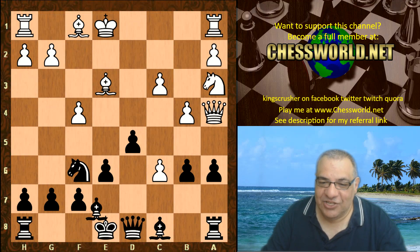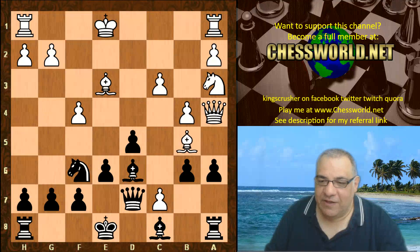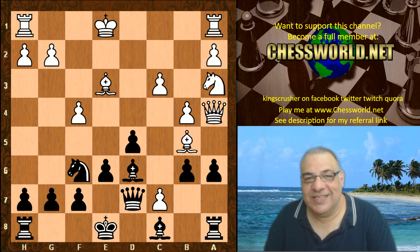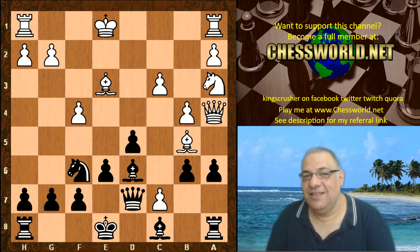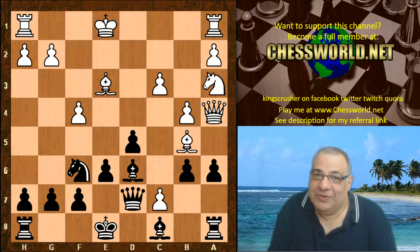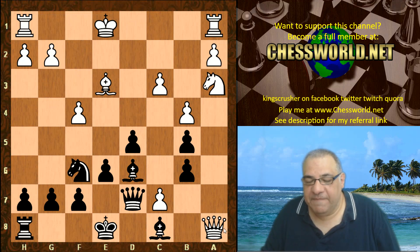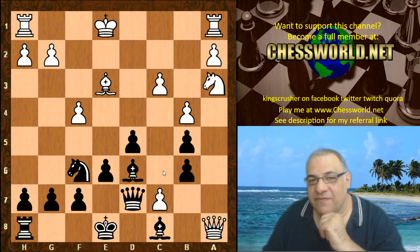Leela doesn't care — she plays Bishop d6. c7 check, Queen d7, and White goes for it: Bishop b5. That was the whole point of Knight a3. So is Leela tactically clueless and has just lost the exchange? Well, tactics are in context — the wider context. There's a paradox here: are the traditional engines stronger tactically or weaker tactically?